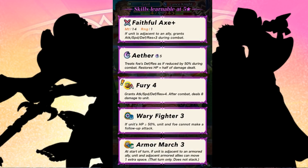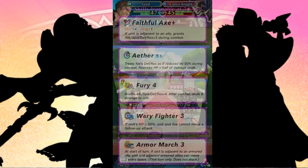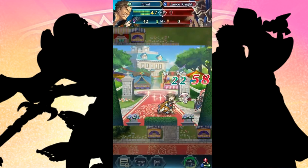That's not including Fury 4, which I'm sure you're all seeing. That is Attack, Speed, Defense, and Res plus four during combat, but afterwards he's going to take eight damage. Fury 4 is something a lot of people are probably freaking out about. But let me just say — Fury 4 as a whole is not terrible. It's not as crazy an impact as probably Sturdy Impact, but it's decently good. He also has Wary Fighter and Armor March, which will be very nice for armored units or armored emblem units that might need a solid Armor March. Honestly, Grail looks pretty great. I'm pretty happy to see him in the game. He's offering you a flower, folks.